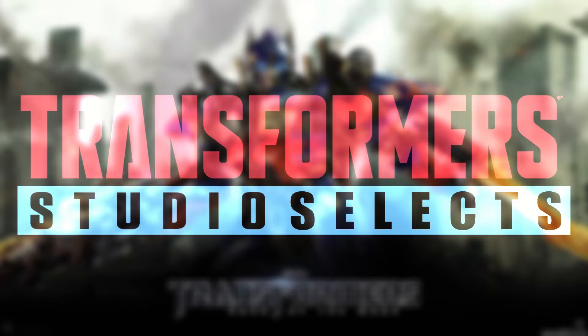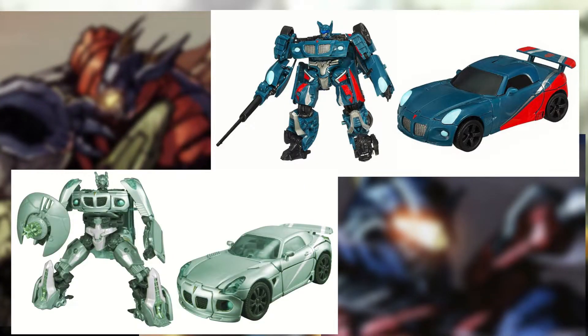So the first figure would be to take the '07 Studio Series Jazz and paint him blue and red, turn him into Smokescreen. I think that would be perfect. I never actually got the original Smokescreen figure but I did like his character in the ADW movie comics. Maybe change his weapon as a throwback to the original blaster that Jazz and Smokescreen had in 2007, just to differentiate it from the Studio Series Jazz.